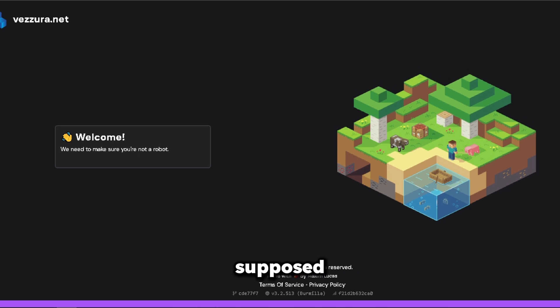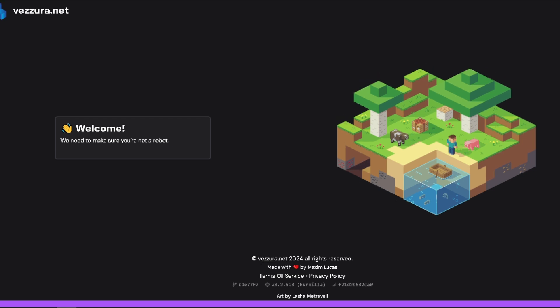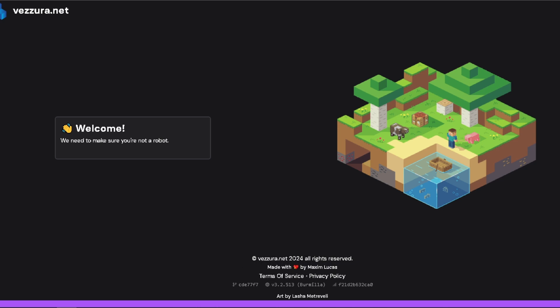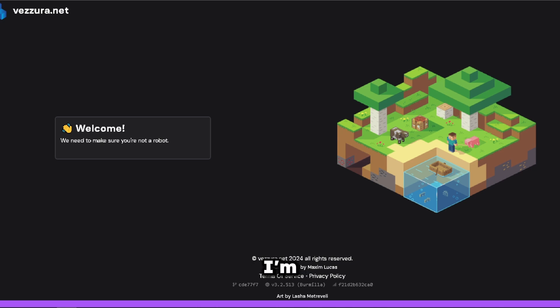Next up was supposed to be Vizirub.net, but the Discord doesn't work anymore. I opened this page a couple of hours ago, went to bed, reloaded it, and it's still verifying I'm not a robot. I get it — I talk like a bot, I walk like a bot, I search like a bot — but I'm a human being. So forget you, Vizirub.